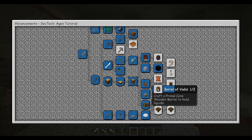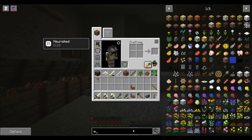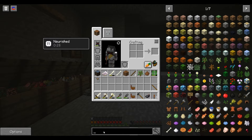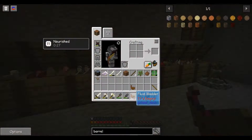Barrel of Vadis — like a Primal Core wooden barrel to hold liquids. The recipe uses oak planks or oak slab — that's easy enough.